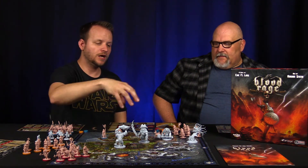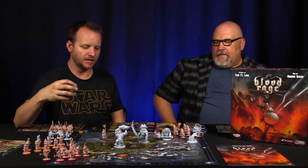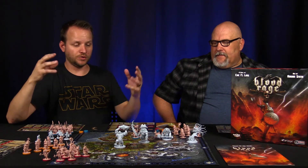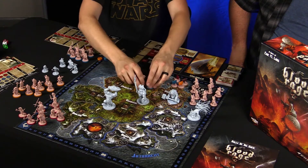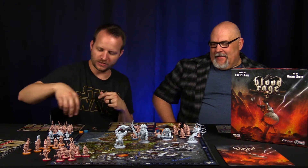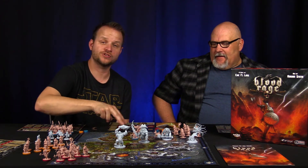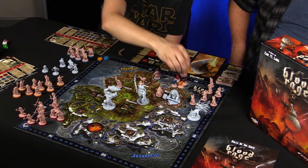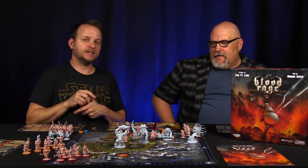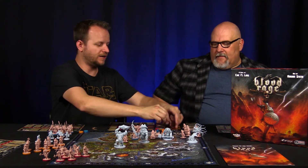Blood Rage is an area control game. You're trying to move your figures into an area, pillage it, and get a resource. Pillaging is free — you declare you're pillaging a location, and other players in neighboring areas can move in to contest it. Once no one else wants to invade, you do the battle sequence. Battling is simple: you count up the value of all your people there, everybody plays a battle card, and whoever has the highest total value wins. Everyone who lost goes to Valhalla — their pieces are removed from the board.